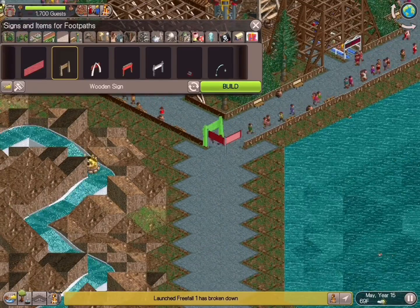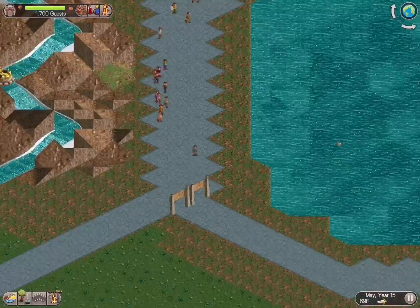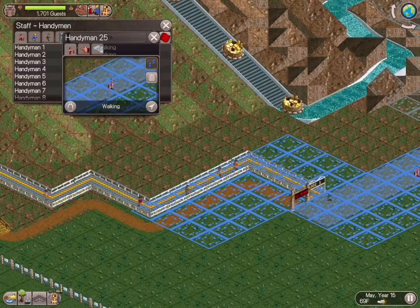This is where I decide to open the ride — something I've been doing throughout this build. I just open up the rides as I go and build the scenery around them. I like to see the rides running with people on them; it's just something I personally prefer.